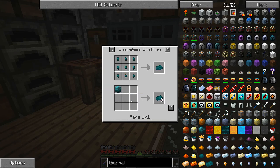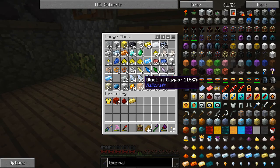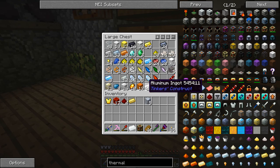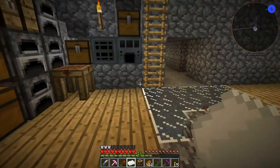I'm also getting to enderium. So we can do it in this smelter. We've got enderpearls, enderium base, shiny silver — 10. Shiny silver and 10.